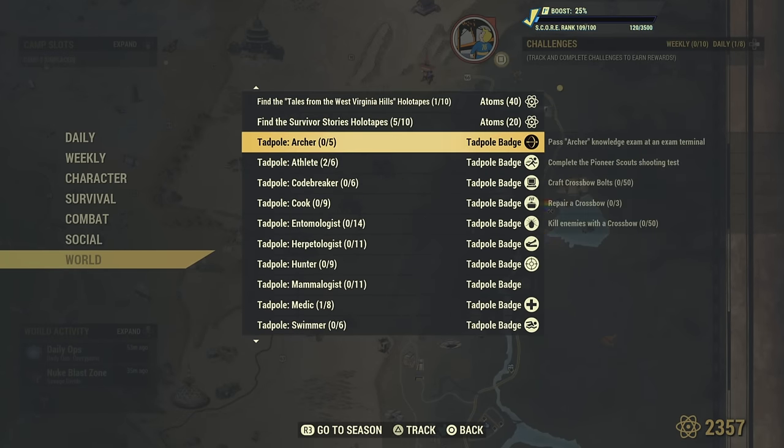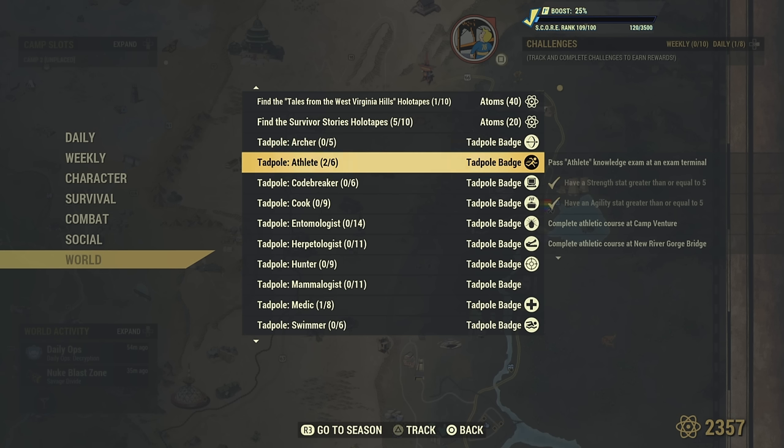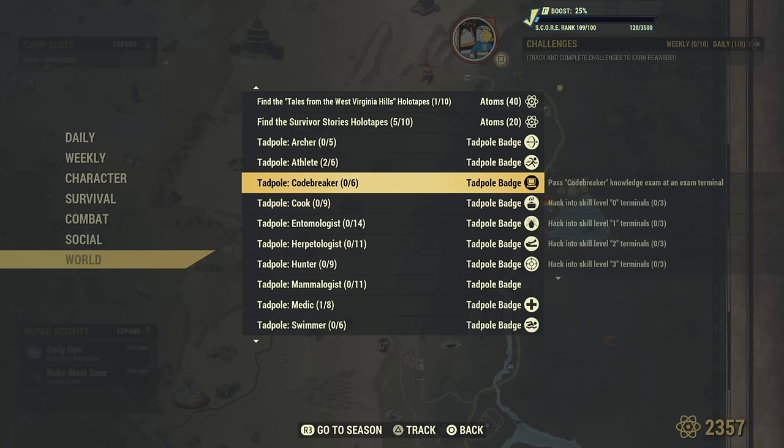Now what we're going to be doing is getting three tadpole badges as well. So basically six things you have to do: two miscellaneous, revive a friend, and then three tadpole badges. We're going to be focusing on Archer, Athlete, and Hunter. I'm going to show you how to do most of these — the only thing I don't show is how to get your charisma and strength up, but that's pretty self-explanatory.